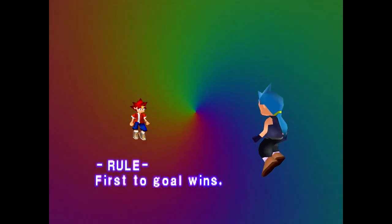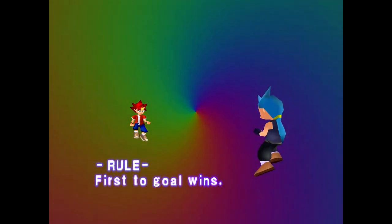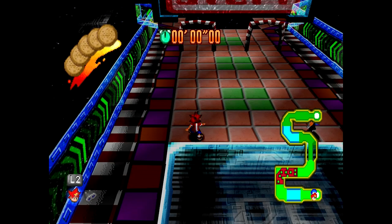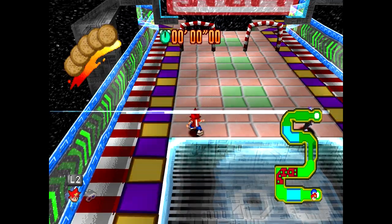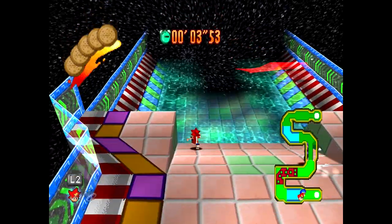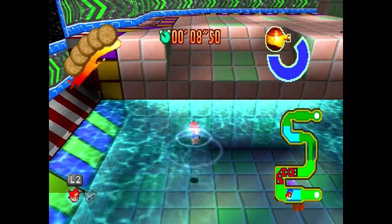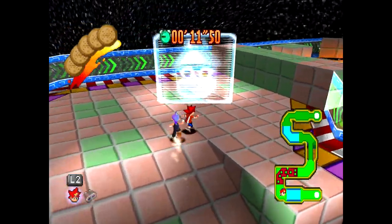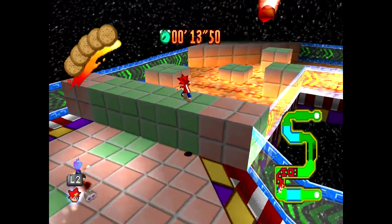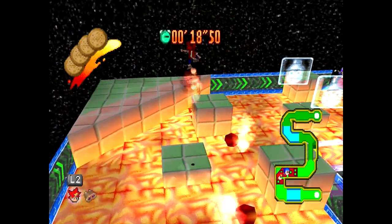All right, here we go, we've got our rival fights. I just now realized this guy has a ponytail - I never really remember seeing the back of his head. This is something the first game does - I don't think Ape Escape 2 does this. I've played a lot of two, and I know for a fact it does not do a race type thing like this one does.